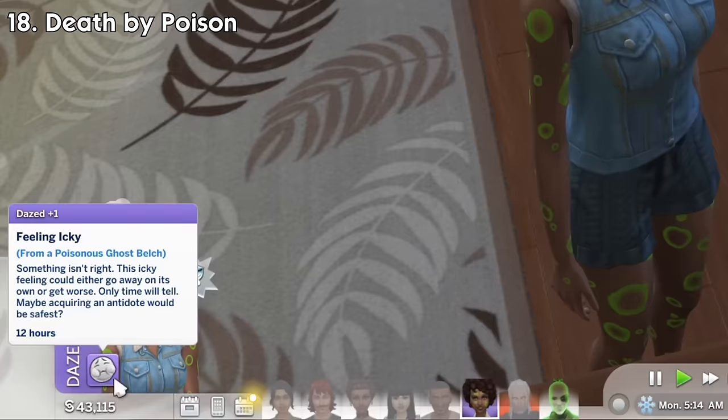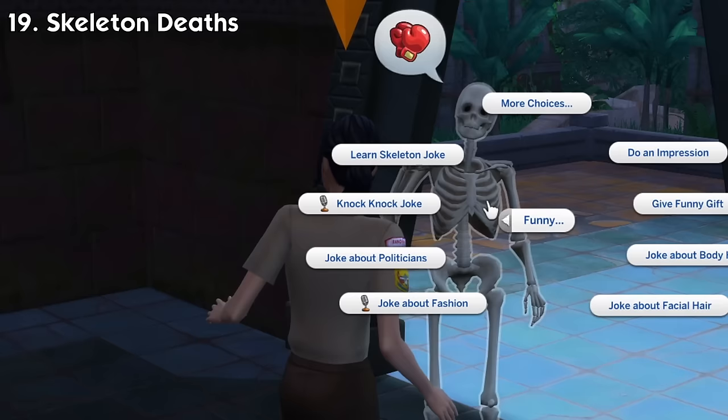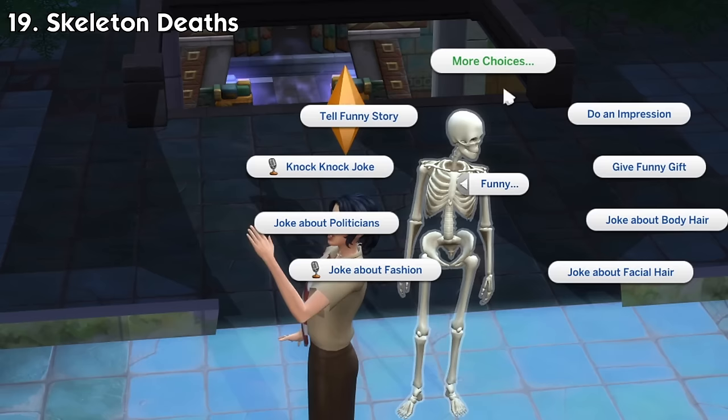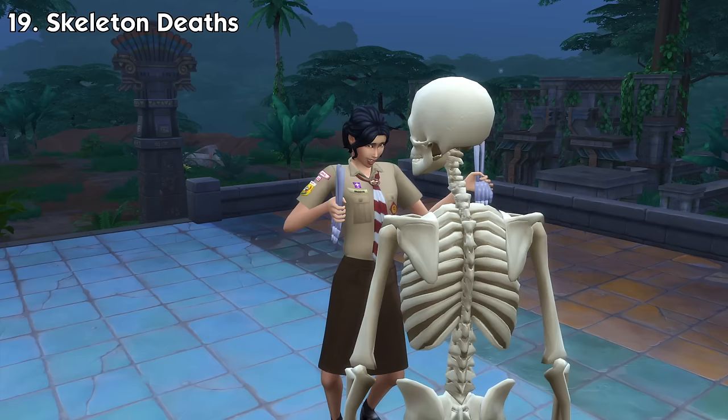Number 19: Skeleton Deaths. When you go to the temple in Selvadorada, you can meet a temple guardian in the form of a walking skeleton. When interacting with them, you can learn skeleton jokes and they'll teach you a small dance. Once learned, if you tell the same skeleton jokes to the temple guardian three times in a row, they will end up laughing to their death and turn into a pile of bones. Additionally, if you use a specific ancient relic to summon a skeleton servant, they will also turn into a pile of bones after their time is up.